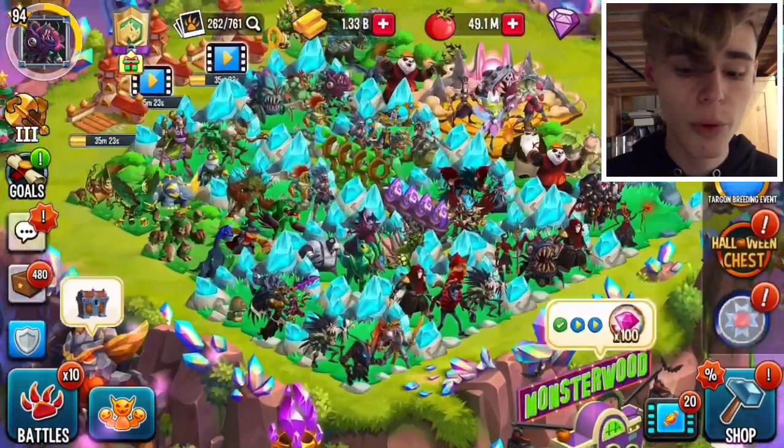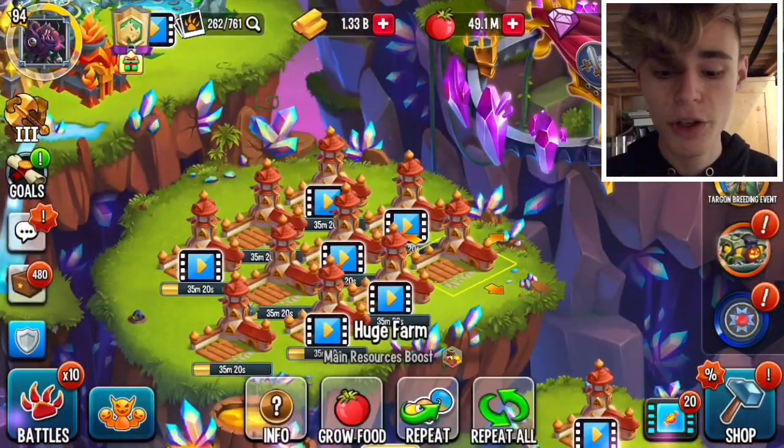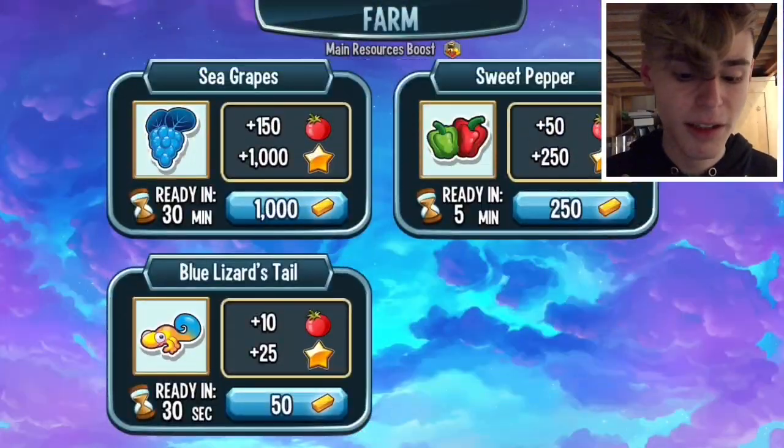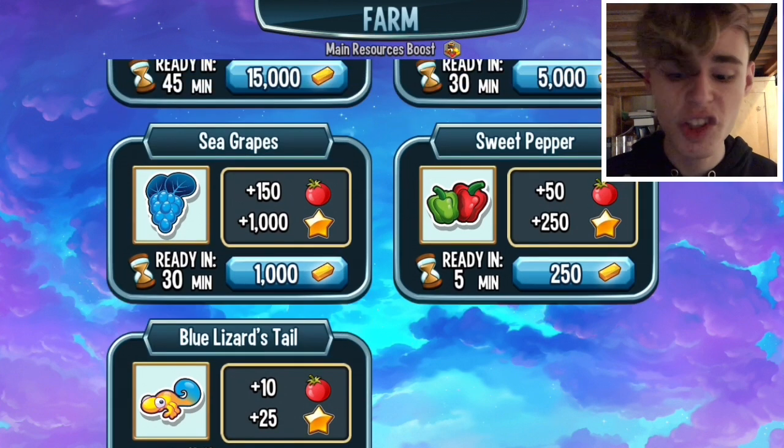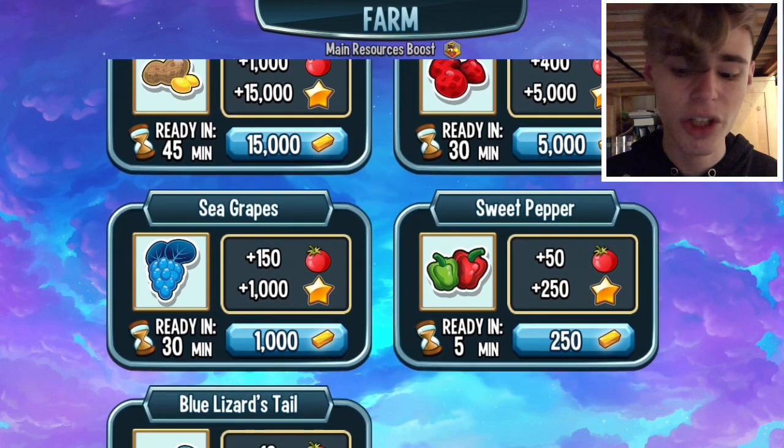First of all, you are going to obviously need gold to make food. But when you first start the game, it has you making these blue lizard tails, and they kind of suck — they take 30 seconds. You aren't going to want to make those on a daily basis, because you're not going to want to log in every 30 seconds. Even the sweet peppers — logging in every five minutes is a really big pain, so you're not going to want to do that.